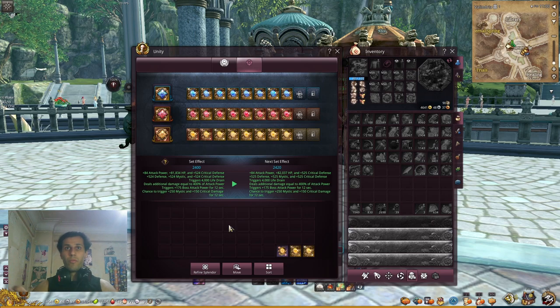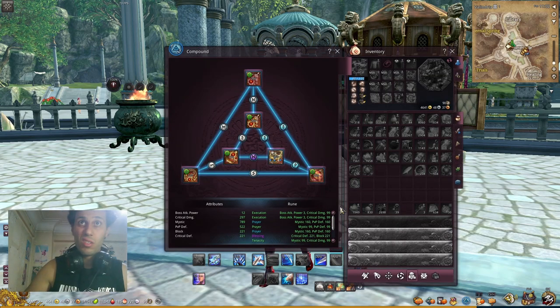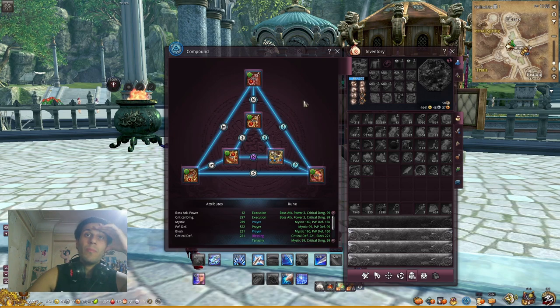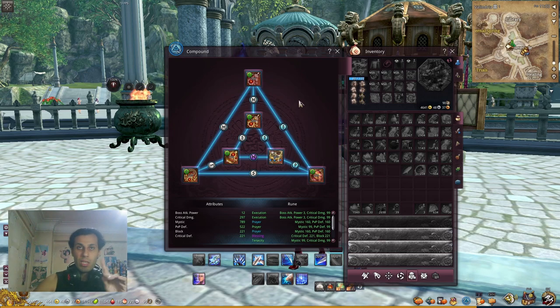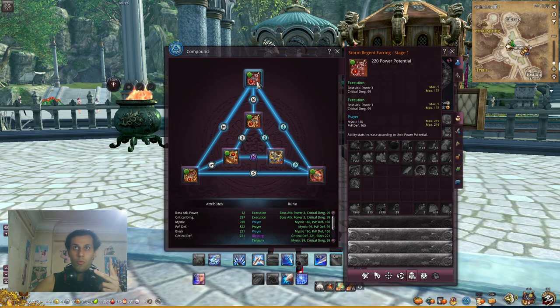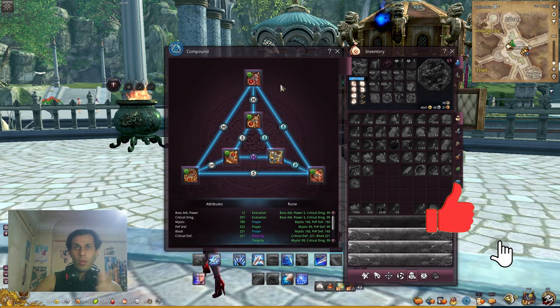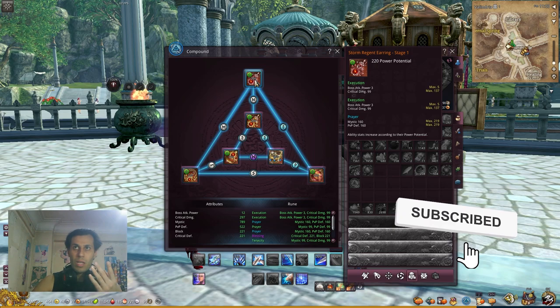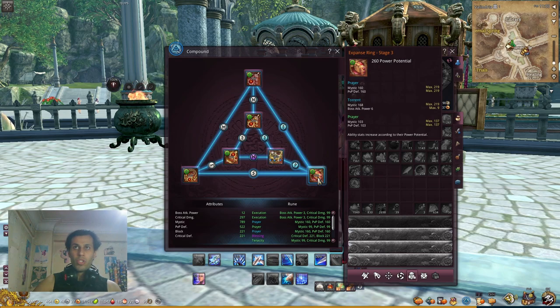That's all for unity stones. Let's go over the compound system — I'll make this as fast as I can since the video is already longer than expected. Simply, you have these slots and you put unnecessary or spare accessories in them. You can't put the same accessory twice, but you can put both PVP parts as they count as two separate items. As your accessories improve, you gain power potential points.